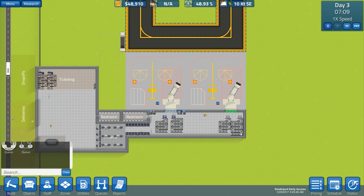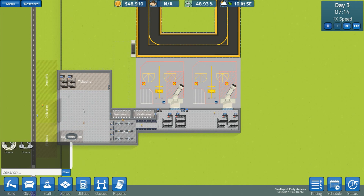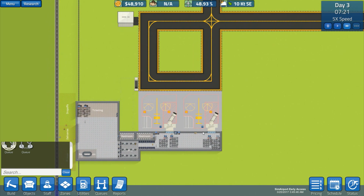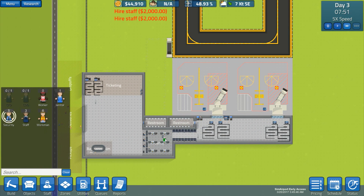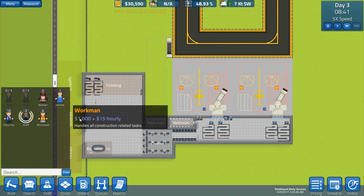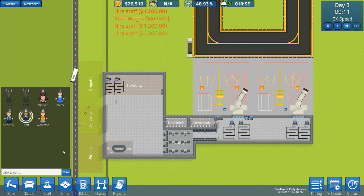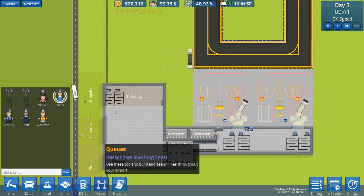We should be able to get people through quite quickly like that with two gates, as long as we get the staff. Our first flight is at 7am - well, we had one at 4am but I don't think it came because we booked it probably a bit late, so it'll probably come through tomorrow. Let's actually speed up time. We'll probably want to start getting some more security staff, and we might want another janitor - our wages are going to be quite high but we should start getting our flights in.